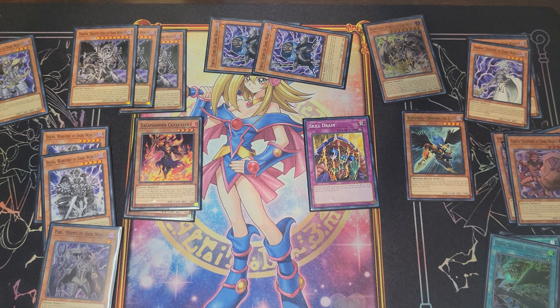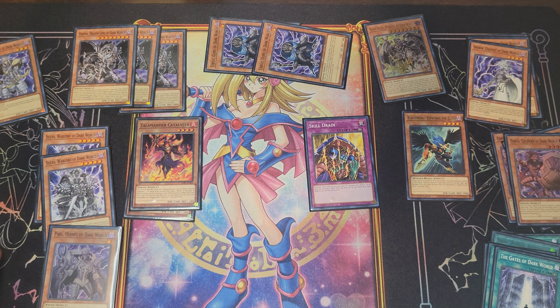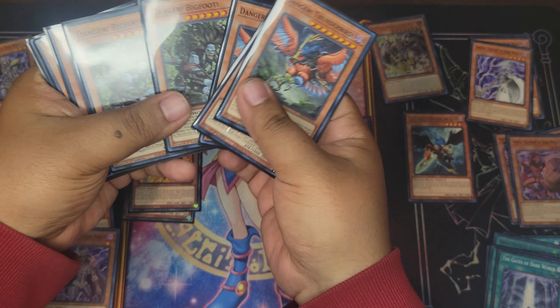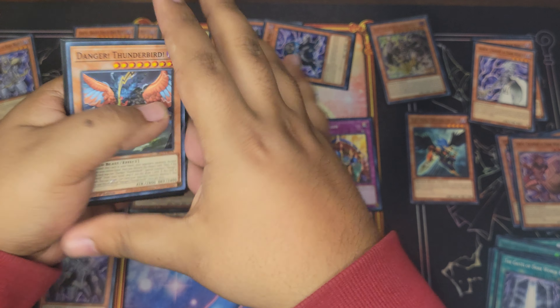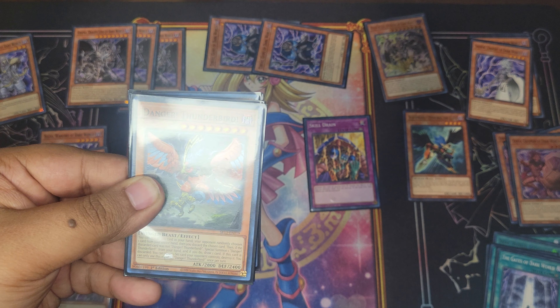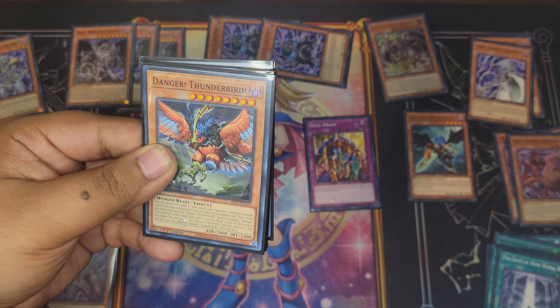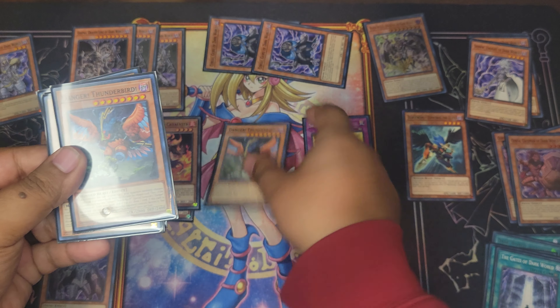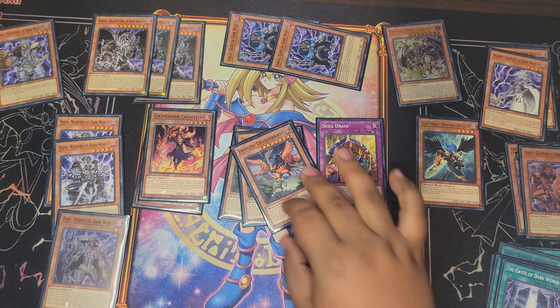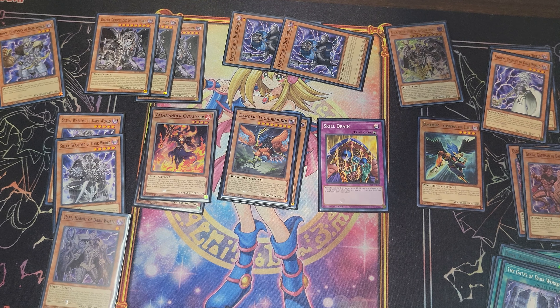Now for the Danger cards — I run three each of Danger! Thunderbird!, Danger! Bigfoot!, and Danger! Mothman!. Starting with Danger! Thunderbird! — like all Danger cards, I reveal it in my hand, my opponent chooses a random card in my hand to discard. If it wasn't Thunderbird, special summon it to the field; if it was discarded, I can pop a set card on the field. Really good board interaction — even if I get unlucky and it discards itself, I still get to pop a set card.